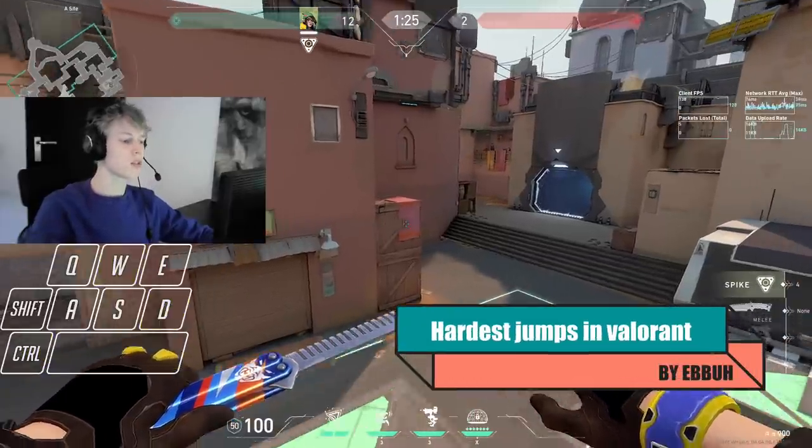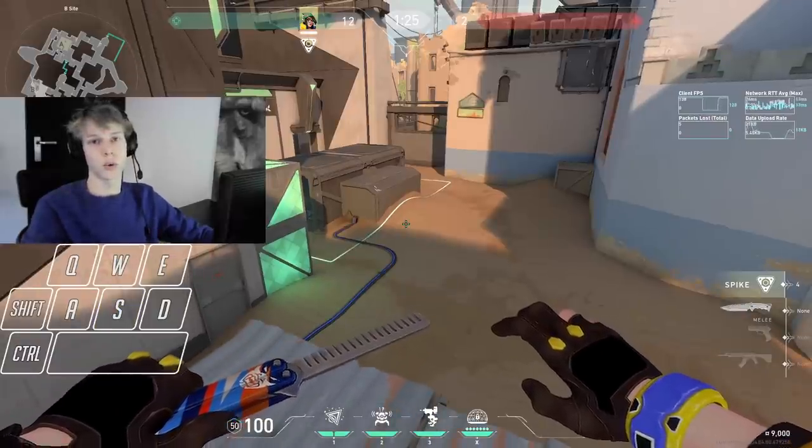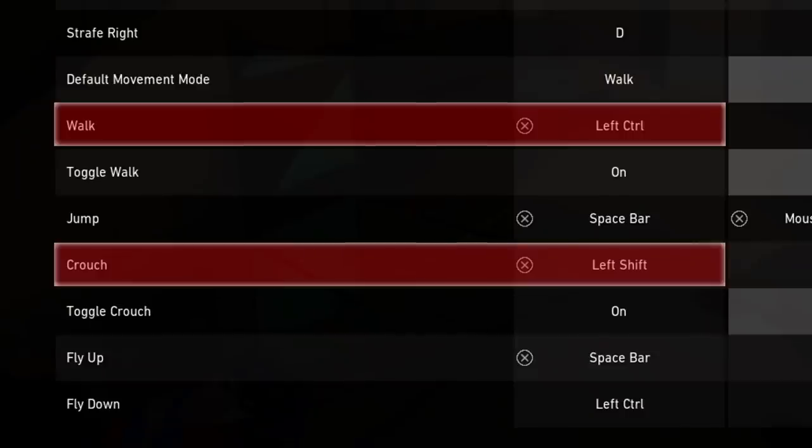I'll be showing you the hardest jumps you can do in Valorant with no abilities, in no particular order. Let's get right into it. Also, quickly — if you see me pressing my shift key when you think I should be pressing my crouch key, don't worry about it. My shift and crouch key are reversed. I just thought you should know.